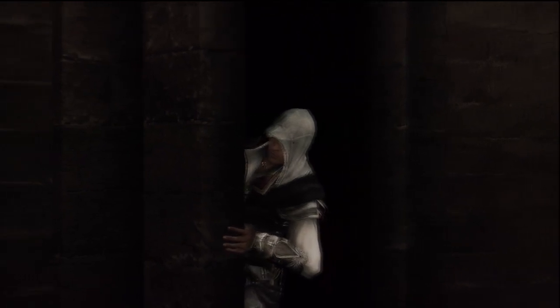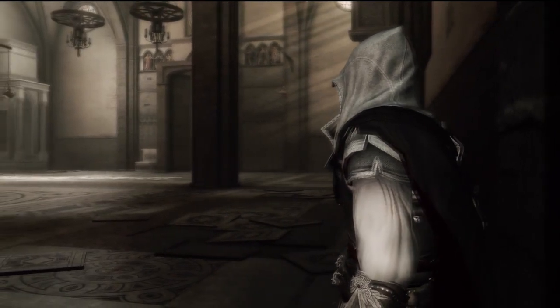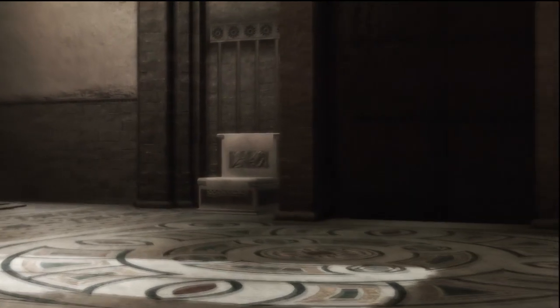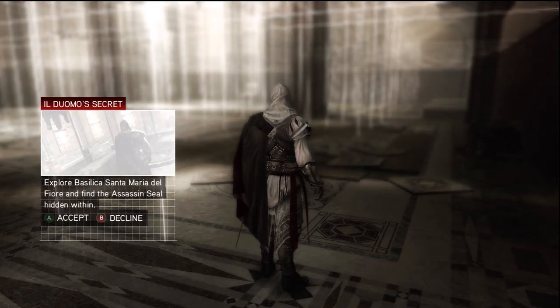Then it's going to show you the box that you need to climb up — pretty much a starting point. You pretty much don't interact with any other people during this; all you need to do is sneak around the church until you find the tomb. The tomb is actually at the top of the church — weird place for a tomb, I know. Go ahead and accept.